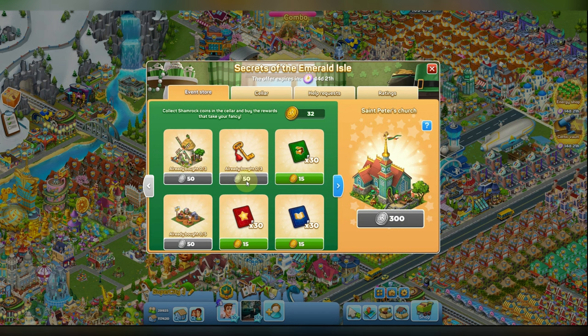I also remind you that you can buy the key in the event store. It costs 50 coins and you can buy it three times. These keys are only for this event — so if you decide to buy all three but do not use them in this Cellar Quest, you will not be able to use them in the next one; they will just disappear.